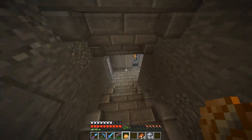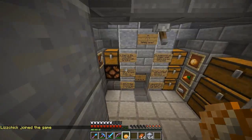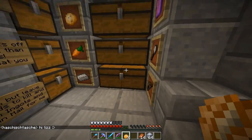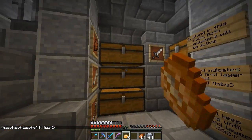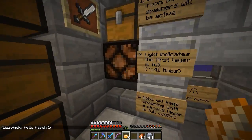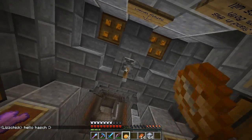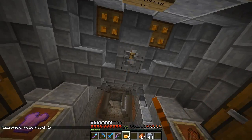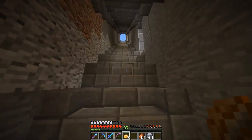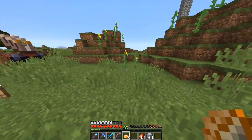Hey, good evening ladies and gentlemen, my name is Hashtashe. Today we are playing some Minecraft on the Timezone server once again. As promised last episode, I cleaned up this mob farm — we have chests for all the stuff here. The chests already have a decent amount of stuff and instructions on how this works, why it suddenly stops, a light to indicate when the first layer is full, and a safety lever which provides some safety from creepers, zombies, and everything else.